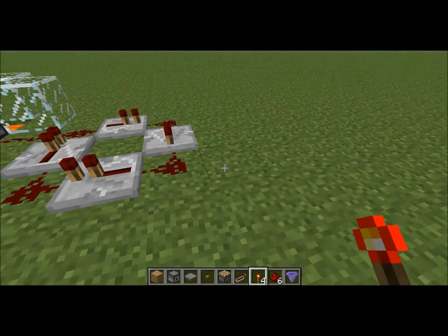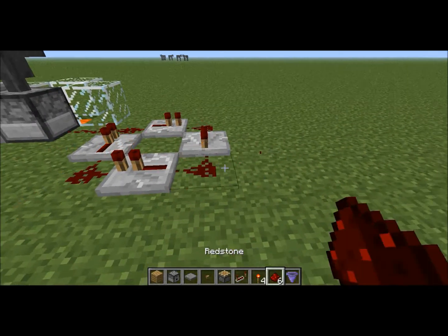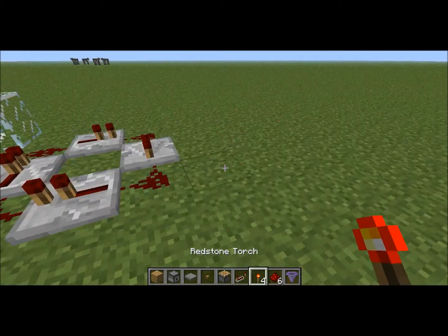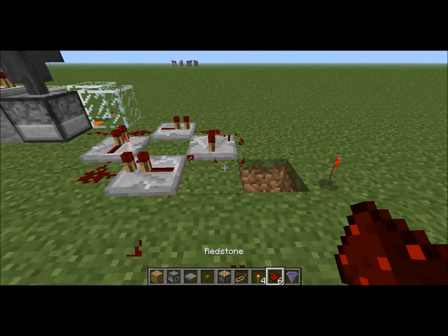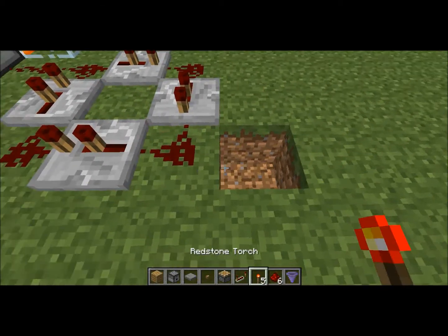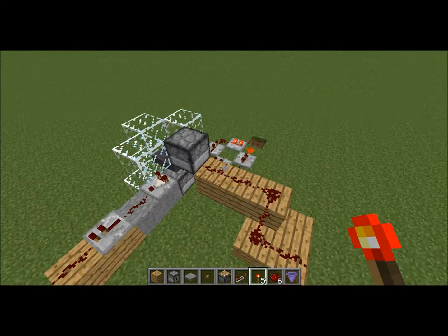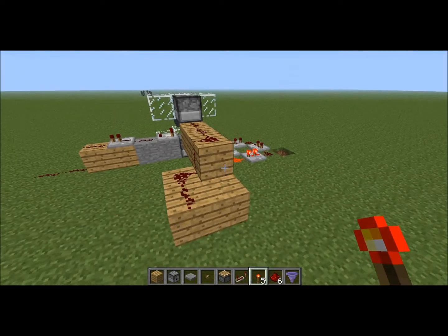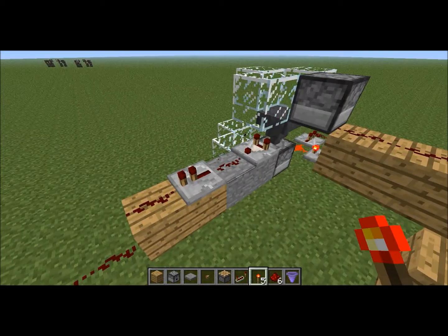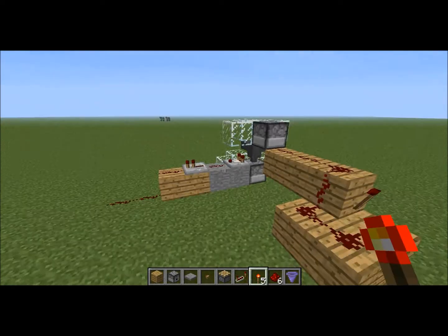This clock just makes sure that this dispenser keeps dispensing into the lava. So when I turn this on, that dispenses these items — which will be dispensed out of it — and that signal turns off. This will randomly turn back on sometime in the future and go through this process again.